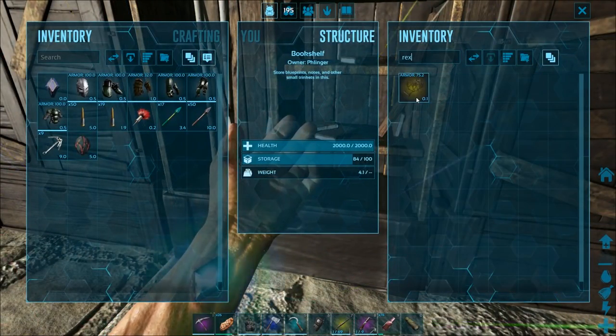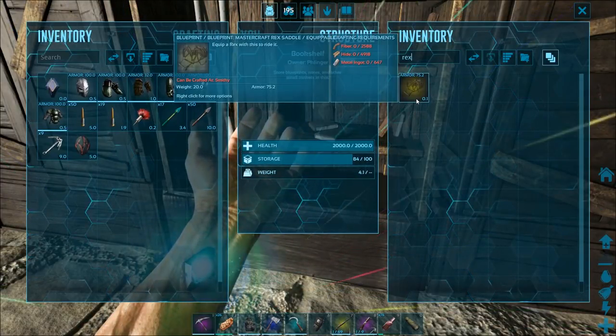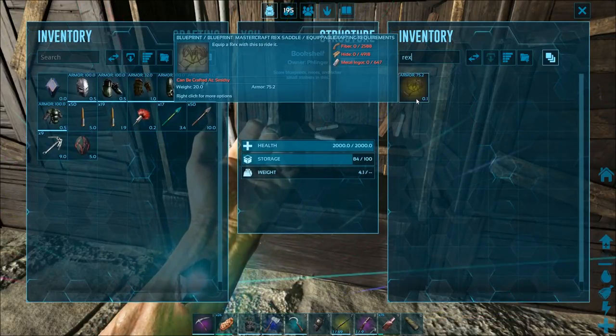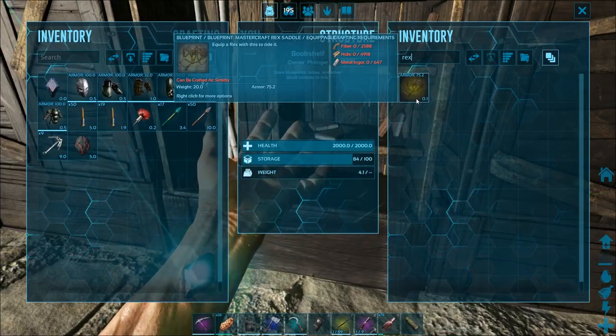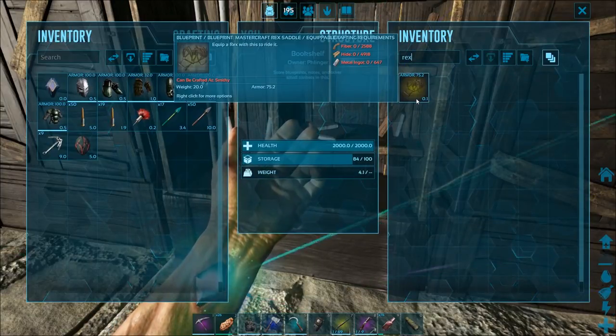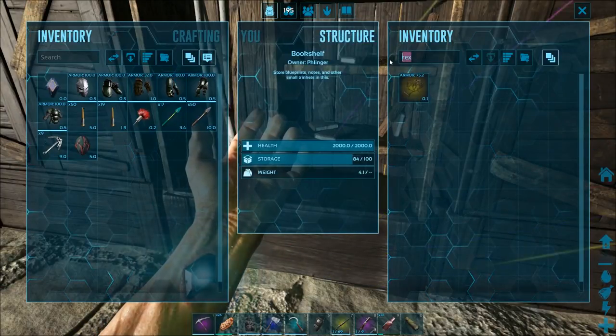I was taking a look at some of the stuff we got in the last episode — saddles. We're going to have to make 19 of these saddles, so it's going to be a lot. The Rex saddle takes 647 metal per saddle. That's a lot. The fiber and the hide I can get no problem with a Thylacoleo and a Therizeno. It's just a matter of grind, but we have to figure out a way of getting tons of metal.